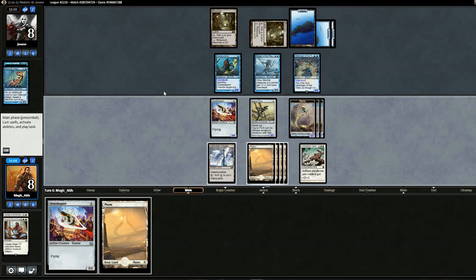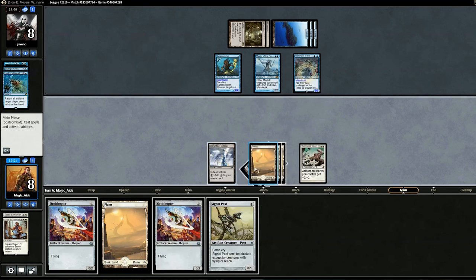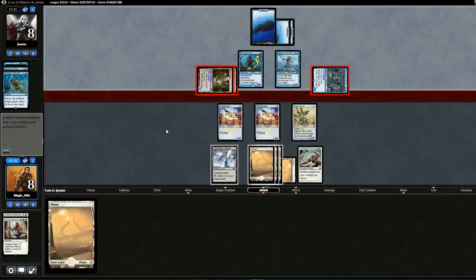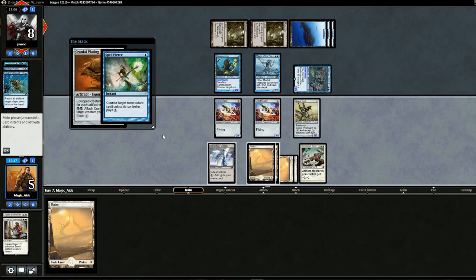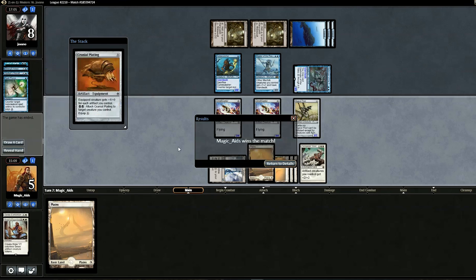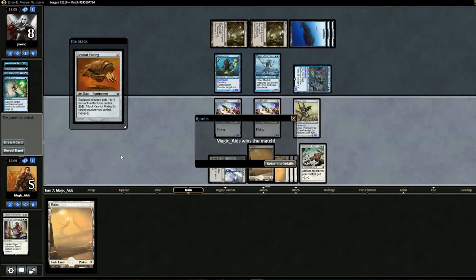Opponent makes a bunch of creatures and swings with everything. We block one at a time to soak up damage, taking three. Then we top-deck Cranial Plating. We attempt to play it — oh please don't counter it. Wait — we can still do it! And the opponent concedes! That was incredibly close. That Hurkyls Recall is nasty — but what a topdeck. We won our first two matches against pretty decent decks, even going up against Hurkyls Recall.